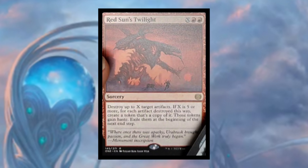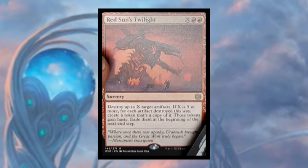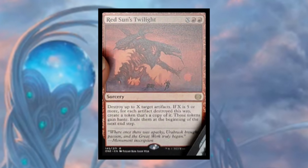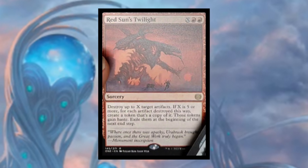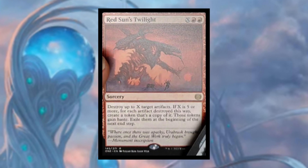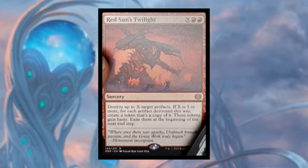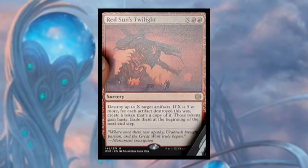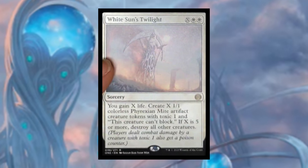Moving on to sorceries, we have Red Sun's Twilight costing X and two red mana. Destroy up to X target artifacts. If X is five or more, for each artifact destroyed this way, create a token that's a copy of it — those tokens gain haste but are exiled at the beginning of the next end step. Between Brothers' War and Phyrexia: All Will Be One, we've received a lot of great artifact cards, and this is going to be a very powerful way to remove those cards and get their value.